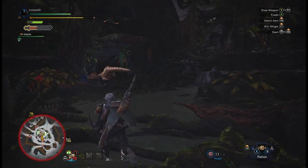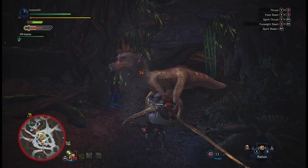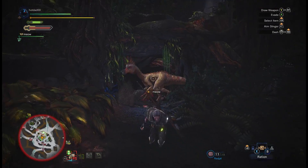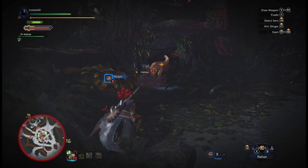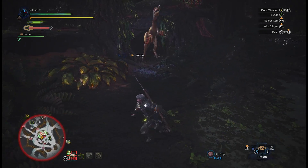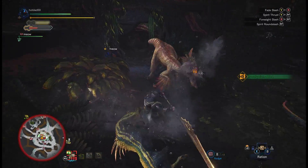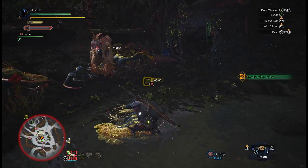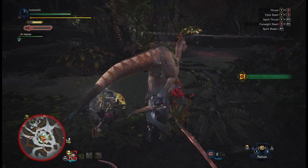I'm just gonna shoot it to draw aggro again. It picked up another rock — kind of annoying — so I'm just gonna make it drop it again by shooting it. I have full combo here, so I'm gonna see if I can get it. Nice, now I'm red. So at this point, if I can hit the Helmbreaker combo, I'll do it — otherwise I'm just gonna keep hitting.